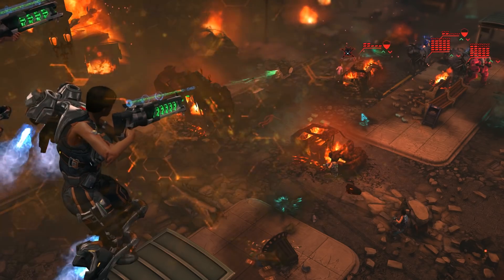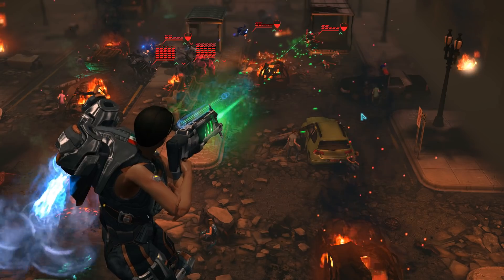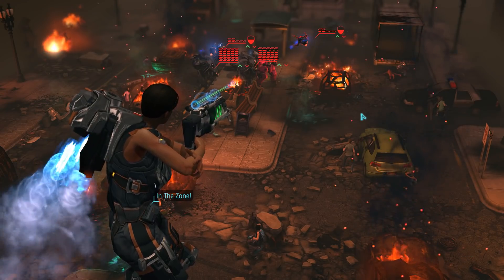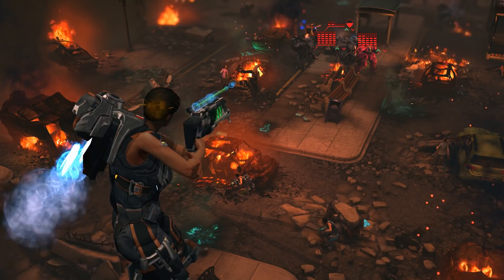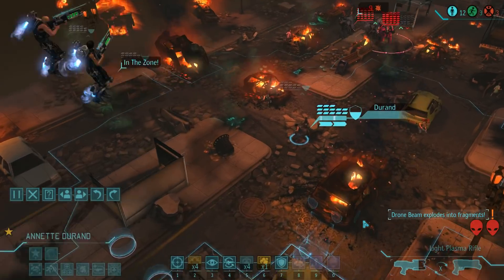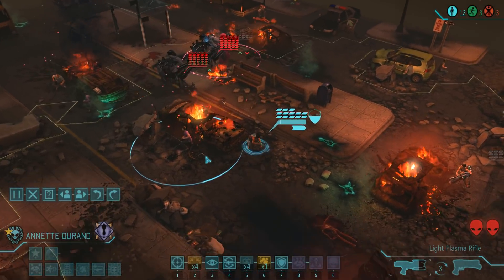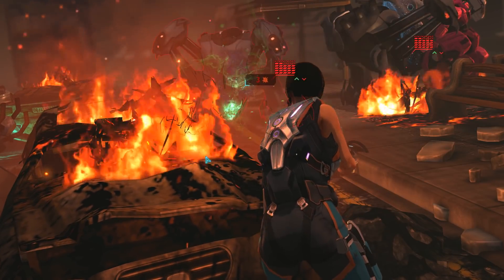Using her in-the-zone ability, we can use Michelle to clean up the battlefield, and we will continue to do so until she runs out of ammunition — at which point we still have an action left to reload. Our final move of this turn is to take a potshot with Annette; she doesn't have anything else to do, and the chrysalids are still far away.